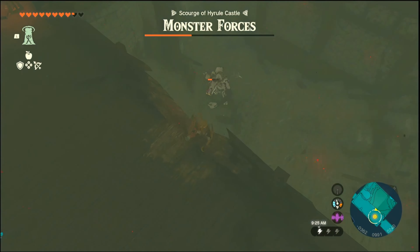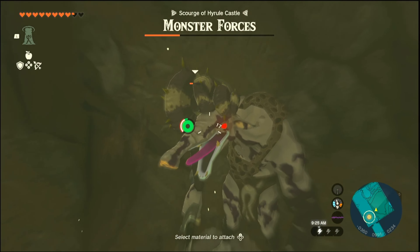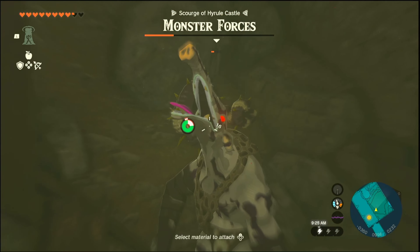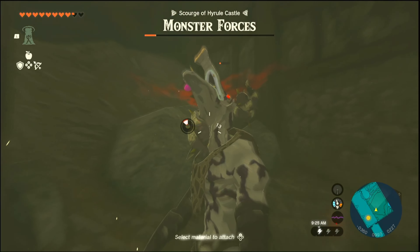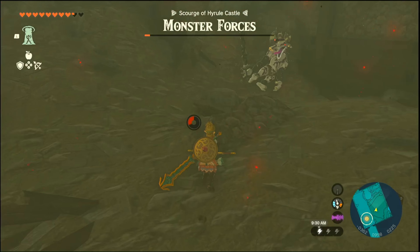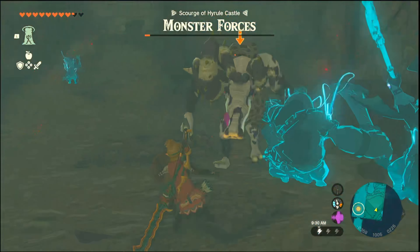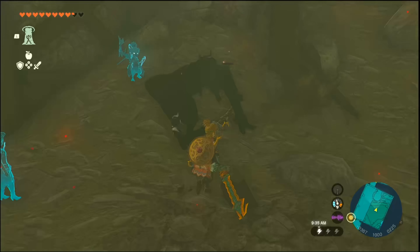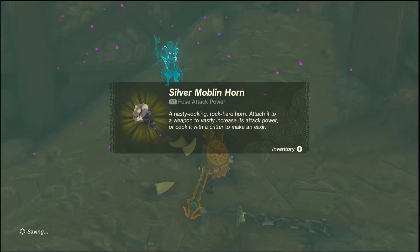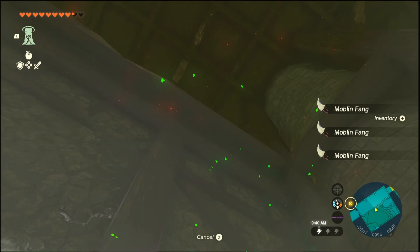Flurry Rush. What should we use? This one-hand? Okay. I'm just going to use this. Hit this ice keese. I think Yudala had like a shield or something. It's kind of funny to see him ragdoll.